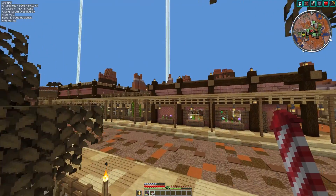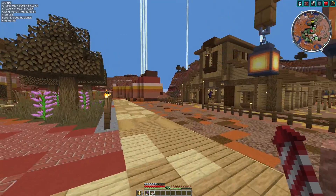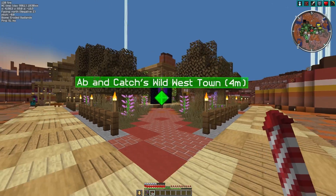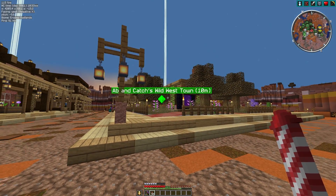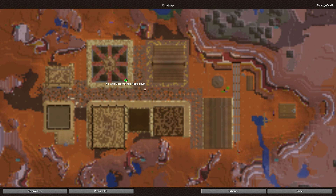Number nine is Voxel Maps, which gives you a mini map in the top right corner with lots of options to customize it. You can also set waypoints to make it easier to find locations in your world. And if you hit the M key, you get a full live map view as well. Super useful for navigation.